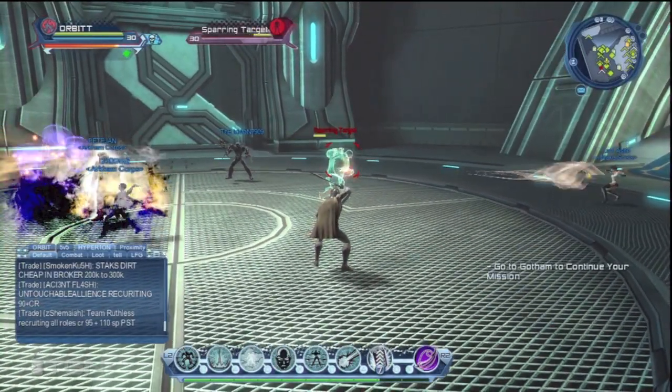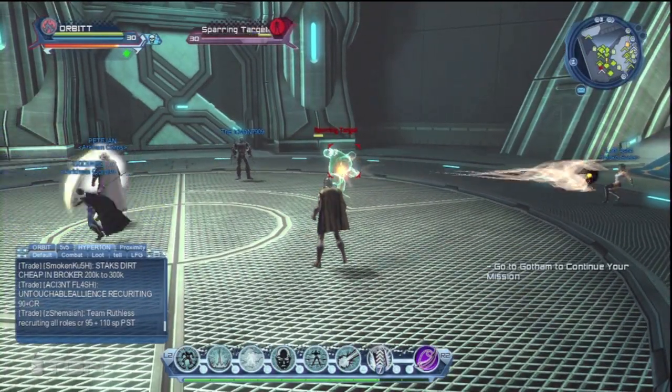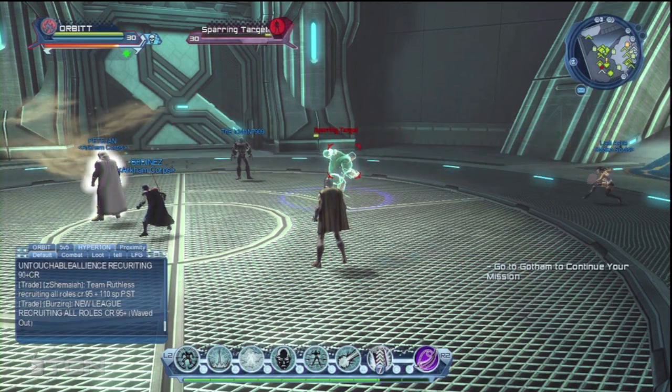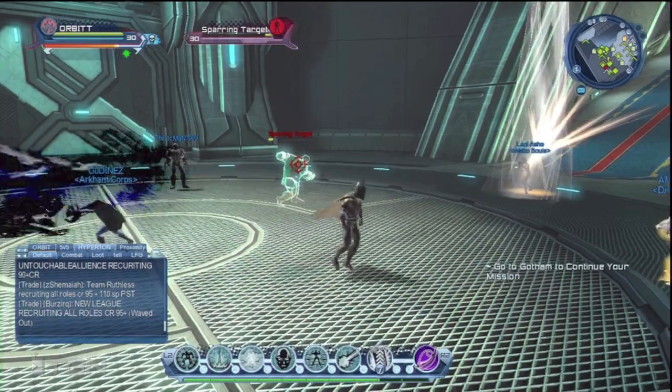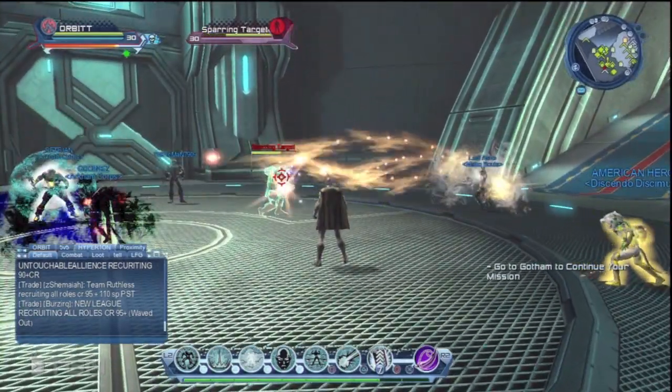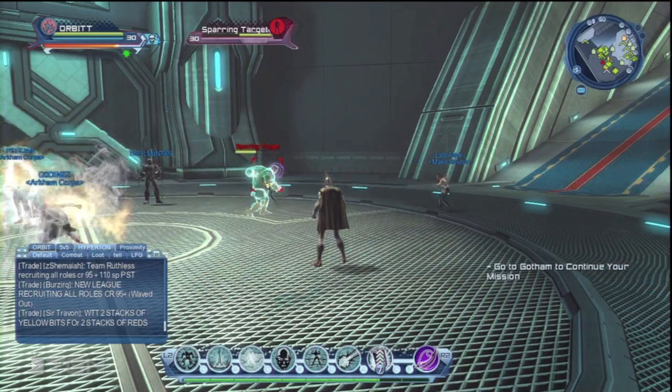It also has the chance to send them cowering into fear, running off in a different direction, which of course they'll need to use power to break out of. My penultimate power is Chiro Foam.